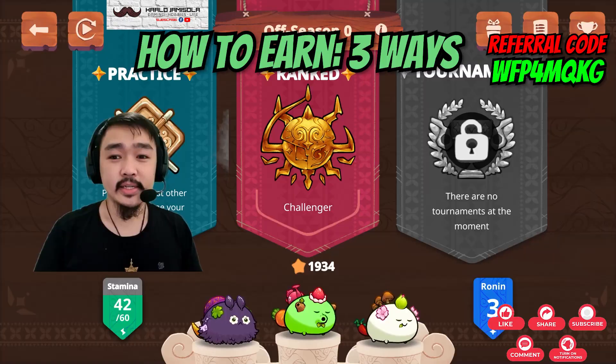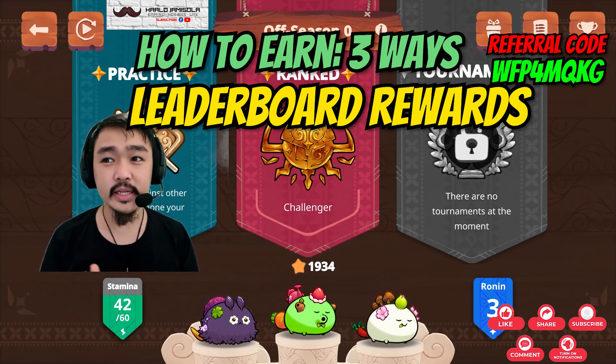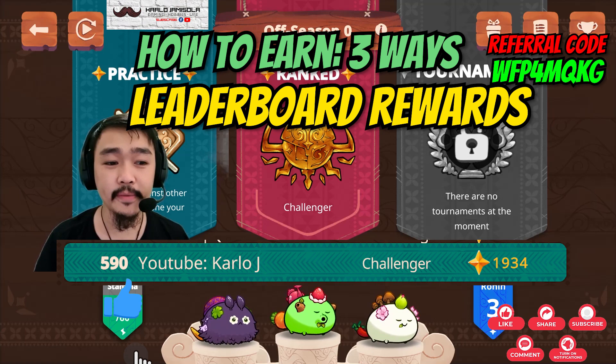The third way to earn is the season-end rewards. We managed to climb all the way to top 86, but over time we got beaten down by players who really invested in the game — they had pretty good charms and runes. At the end of the season, I finished around 500+, so I'm in that range — that's 8-point-something in Axie. Not bad. That's the third way you can earn.